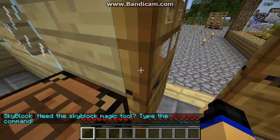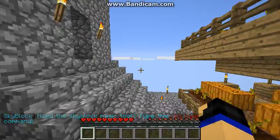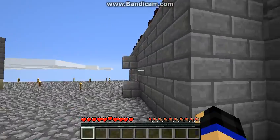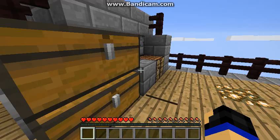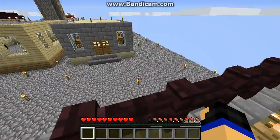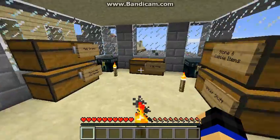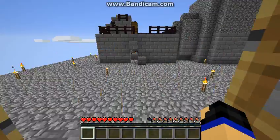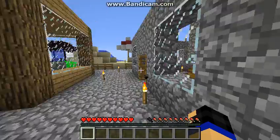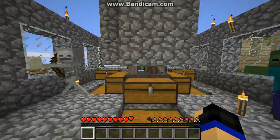Here's my house. And here's my cobblestone generator — this is the efficient one. And this is my auto planting thing, but I'm not doing it right now. And this is my storage room. And this is my mob trap.